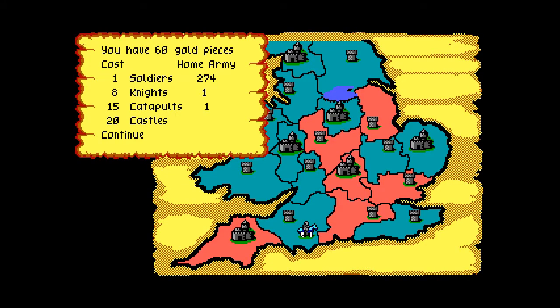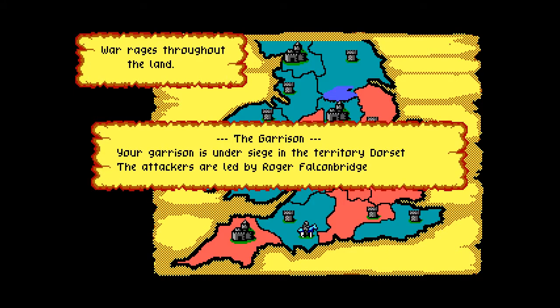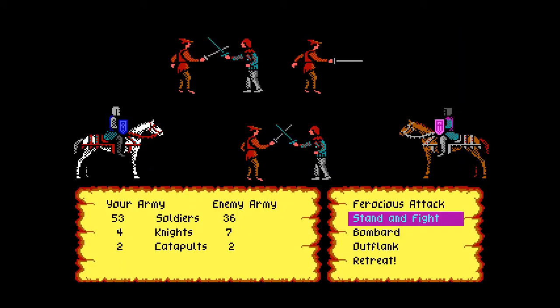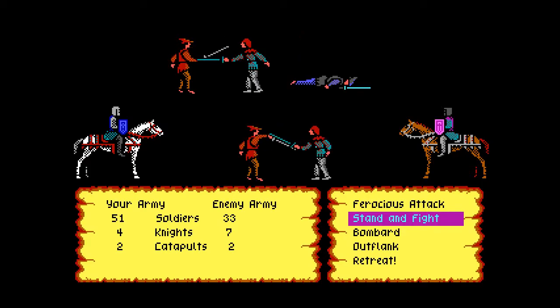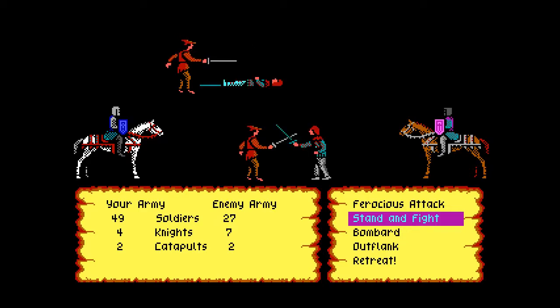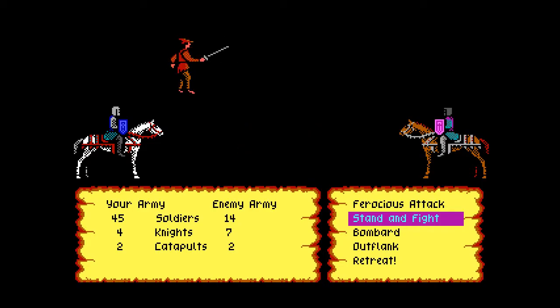Since I know buying this many soldiers is going to take a while, let's go over those battlefield options for real now. You start with Stand and Fight, which is normal. If you have a high leadership skill, you can choose the one above it: Ferocious Attack. I think I spoke earlier that it was Outflank — that's incorrect. Ferocious Attack will do more damage if you have a high leadership skill; it will actually hurt you if you don't. Bombard is if you have a catapult — specifically more catapults than the enemy — and if you have that, you can do Bombard and take out more of them. Outflank is if you have knights — more specifically more knights than the enemy and a pretty good leadership skill — and then the knights will actually start kicking major butt. With all of Ferocious Attack, Bombard, and Outflank: if you use them incorrectly without their prerequisites, it hurts you. So if you don't know what to do, just Stand and Fight.